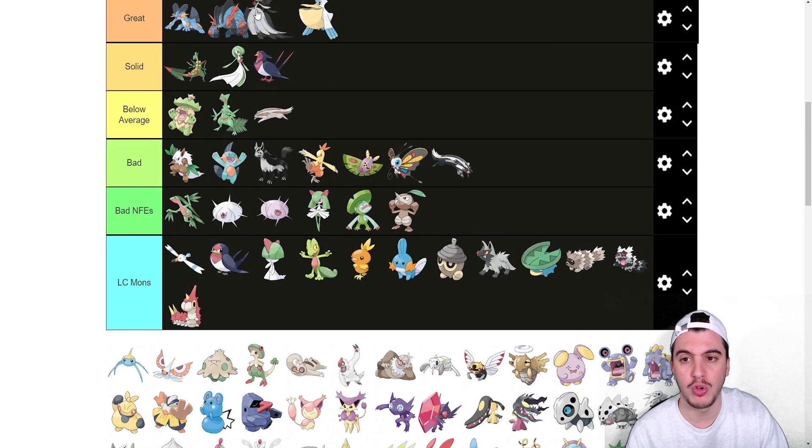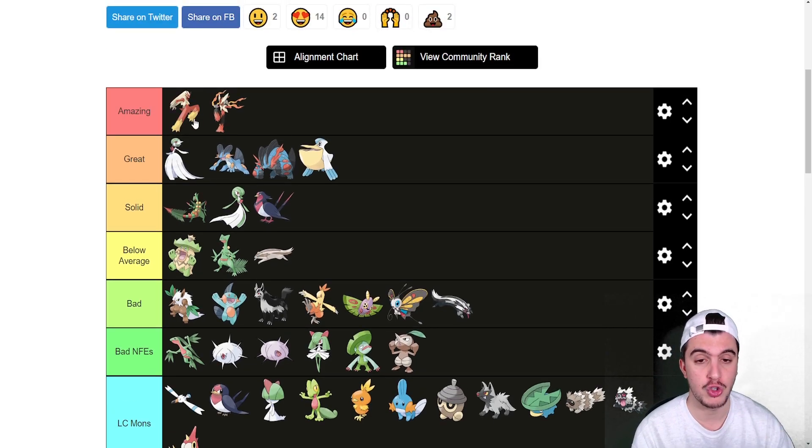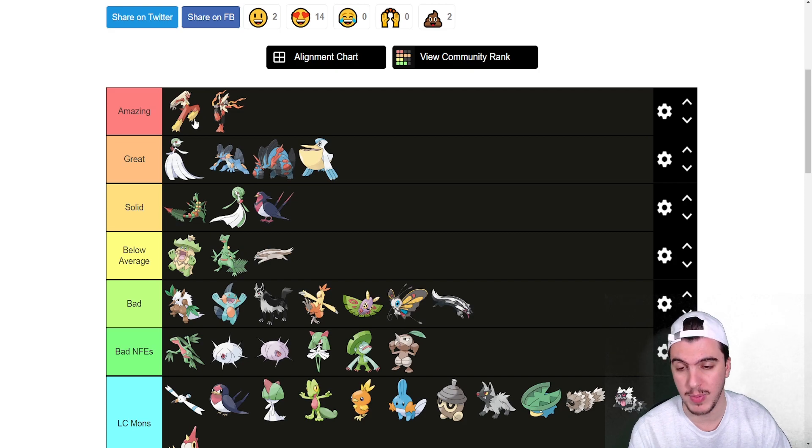Mega Gardevoir goes straight into the Great tier — better than Swampert. It has Hyper Voice with Pixelate, which I know got nerfed in a recent generation but is still really good. Mystical Fire, Shadow Ball, Focus Blast all have great utility. The boost to 100 base speed is really, really good. If it got even 101 base speed I'd probably put it in Amazing, but it'll stay in Great for now.